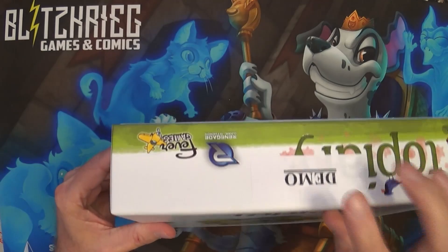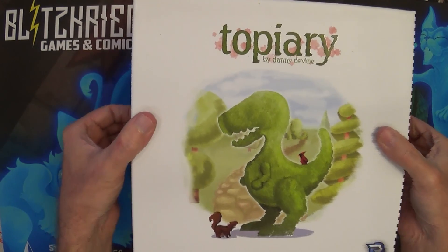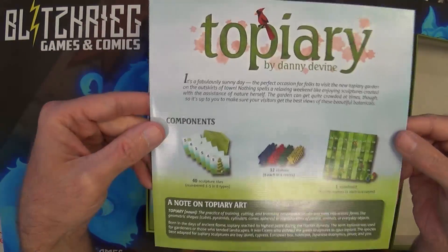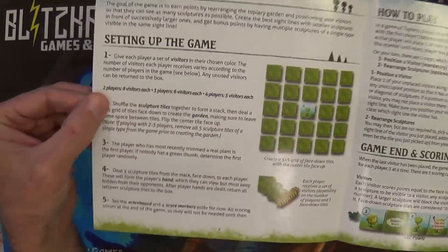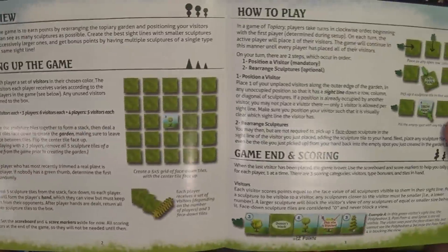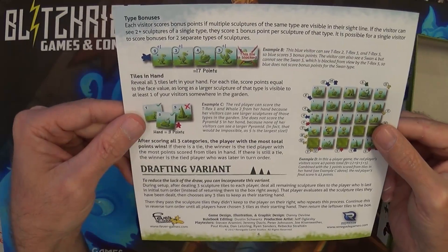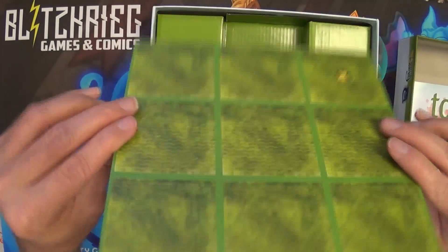This was already kind of plastic-ripped because it's a demo. We got the rulebook — pretty small. Pretty easy little game from what I remember. We have the cardboard.